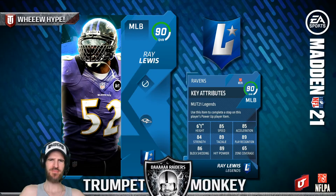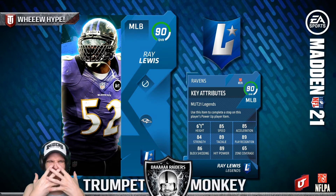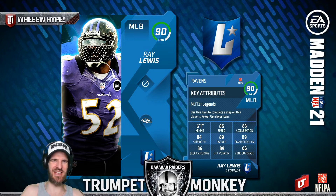Next up, Ray Lewis. That's a freaking epic middle linebacker for early on in the game as well. Look at the card out — look at the grill, it's like a Silence of the Lambs grill going on here. Absolutely freakishly cool card out right there. 85 speed, insane hit power, great play recognition. That's what it's all about right there.